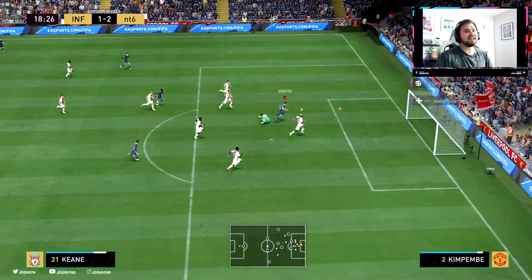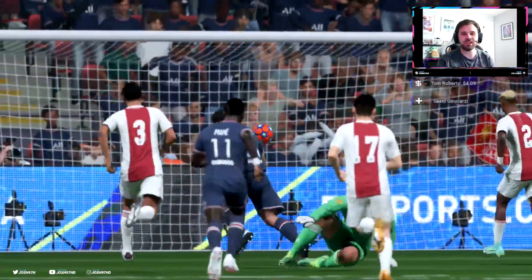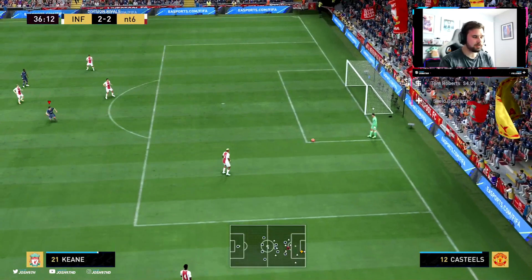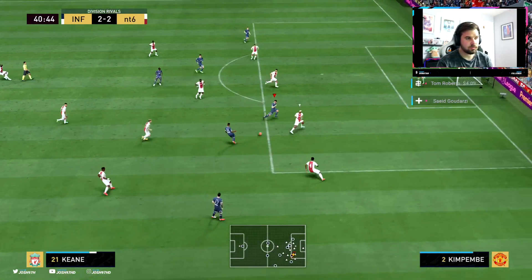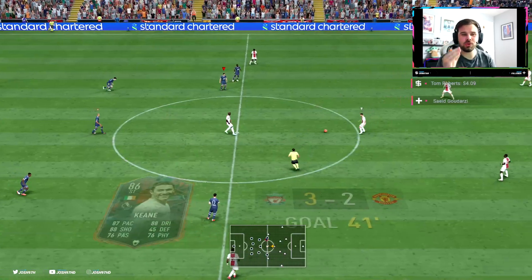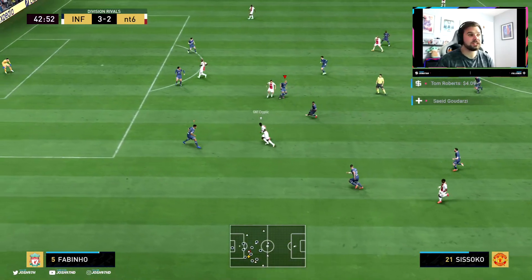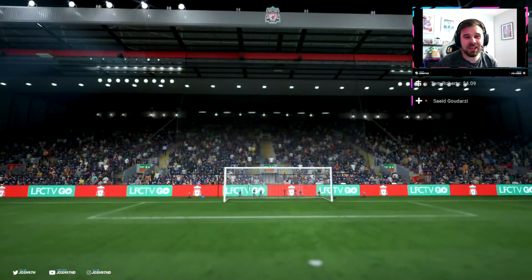Lovely play — can we dink it? Yes we can! A little dink over the keeper — see you later, what a bloody goal that is! And can we sneak it through to Keane? Yes we can — and there's the hat trick! Hat trick before half-time, Robbie Keane. His positioning, his run making — absolutely phenomenal. That's what I've noticed about this card: he is always, and I mean always, in the right place at the right time. Half-time 3-2, Robbie Keane hat trick already. He's been pretty damn good — I am enjoying the card.